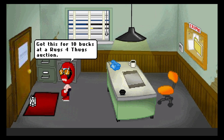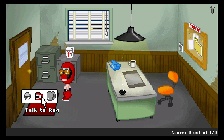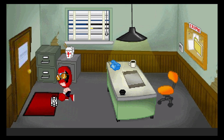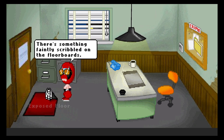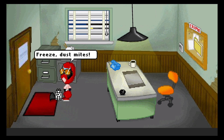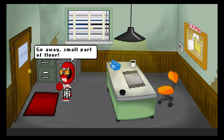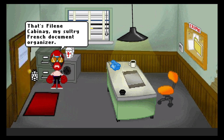Let's look at the rug. Got this for 10 bucks at a rugs-for-thugs auction. All proceeds benefit underprivileged mid-level enforcers everywhere. No, that's real sweet of you. Looking rectangular, rug. Hands up, floor! So I've got this exposed section of floor — something faintly scribbled on the floorboard, can't make it out. Freeze, dust mites! Go away, small part of floor! I can cover that back up if I want to, or open it up.